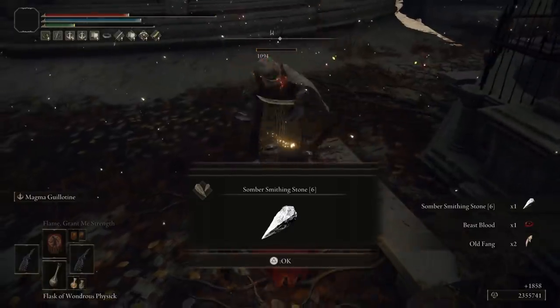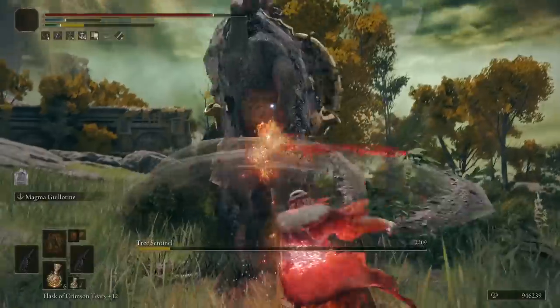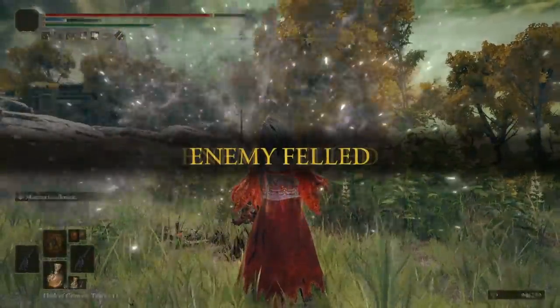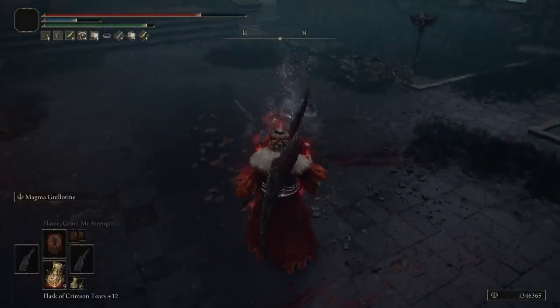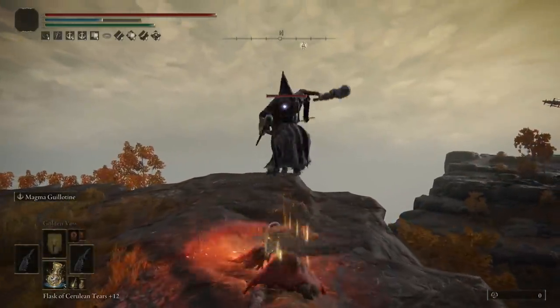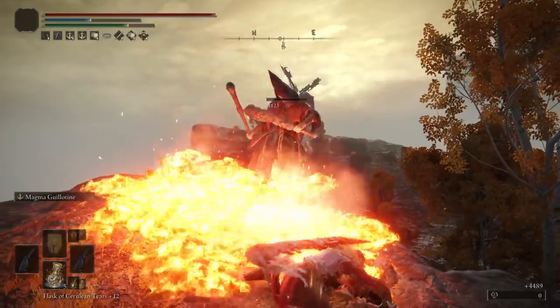This great sword has fire damage built into it, and having two equipped means you can power stance using the left bumper to attack with both swords. That means you'll deal more fire damage hitting with the two swords as well as fire damage from the Magma Guillotine skill. The idea is to increase that damage from weapon hits and fire damage with buffs and talismans.